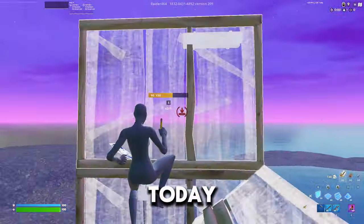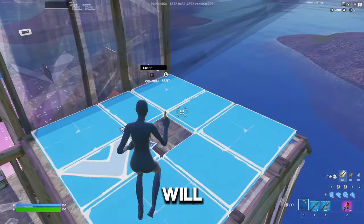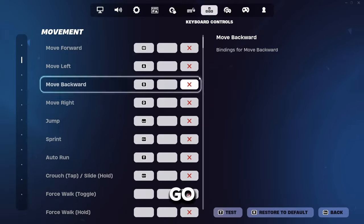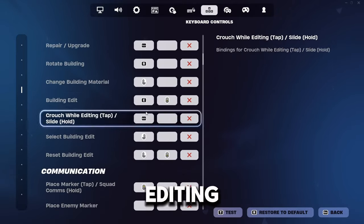Hey guys, welcome back to the channel. Today I'm going to show you how to increase your editing speed to lightning fast, and this will take just about a week. Go to your settings, then go to keybinds, scroll down to editing, and find what your editing build is.